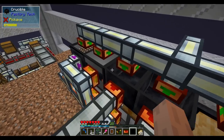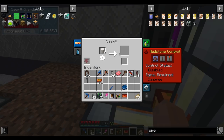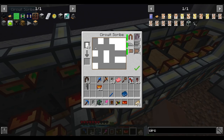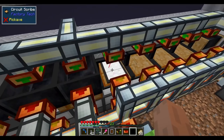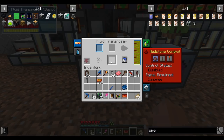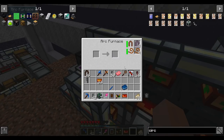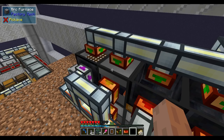We hear one machine spool up — good. Materials should flow through the scribe, then into here, then into the arc furnace. There they go — process automation. It's beautiful.